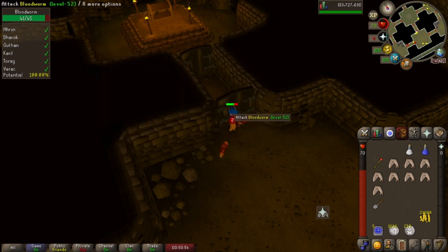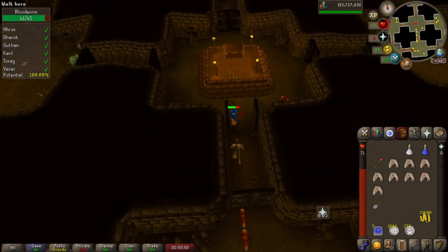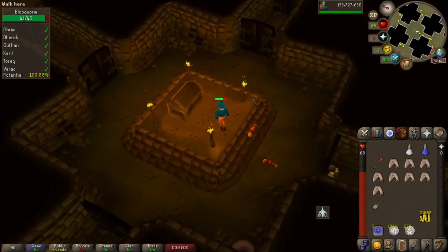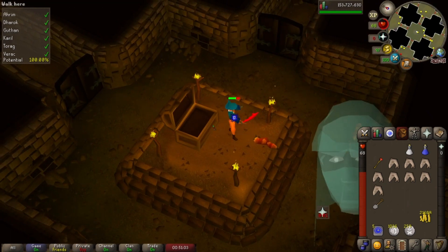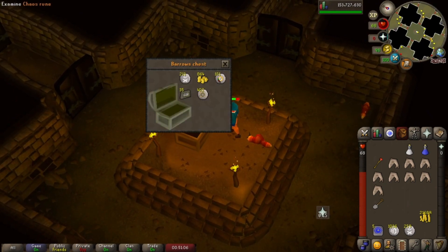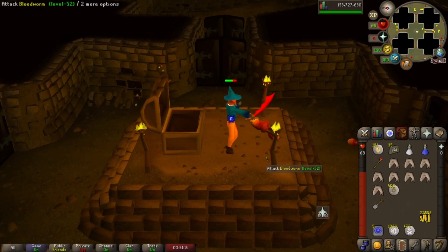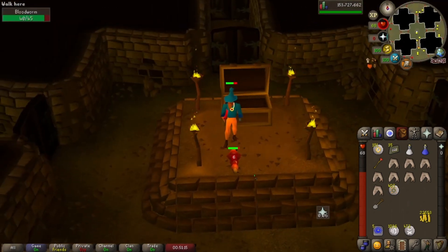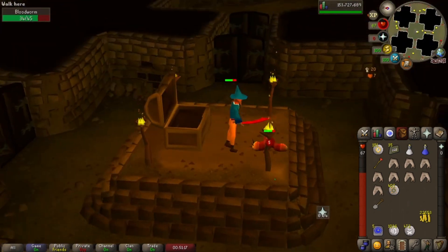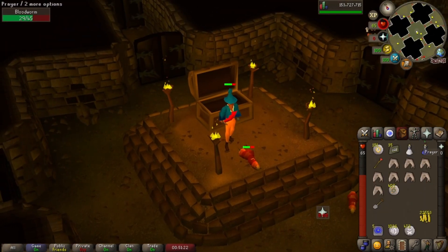Once you complete the puzzle correctly, you'll be able to open the door and walk through. When you get into the center, you'll click the chest once to open it, then click it a second time and you will get your reward. Normally it will just be runes, coins, and bolt racks. However, you have a chance to get any of the Barrows items — whether that be a Dharok's Axe worth about one mil right now, or Torag's Hammers, which honestly are probably worth less than this dragon scimitar.